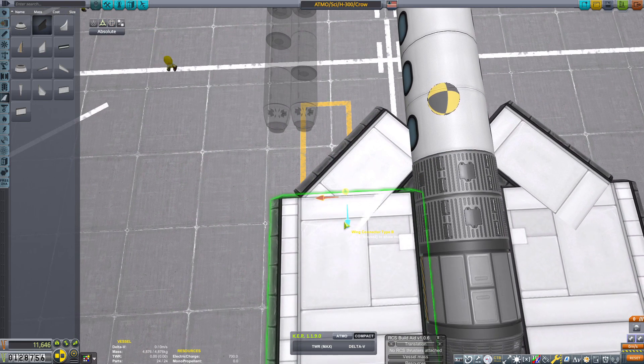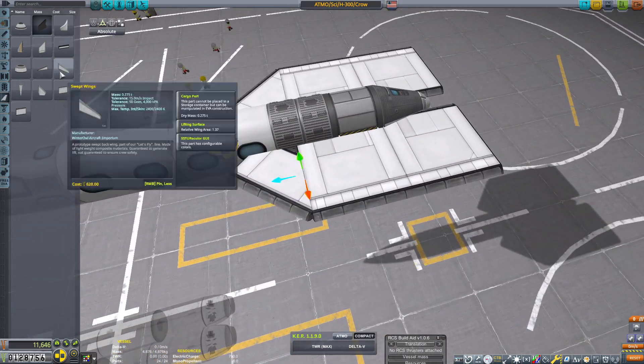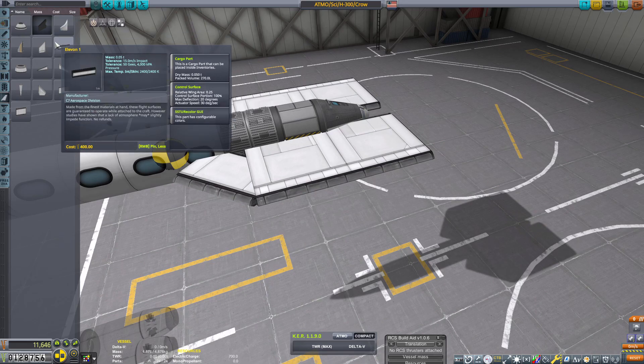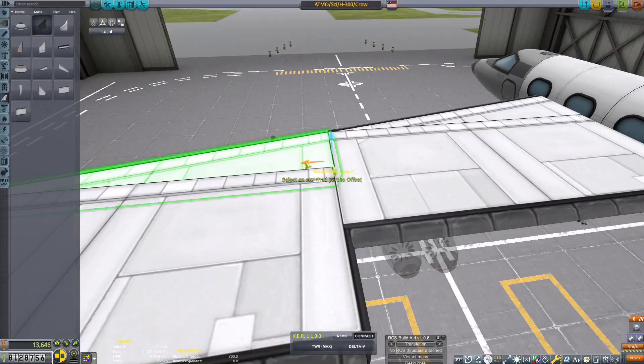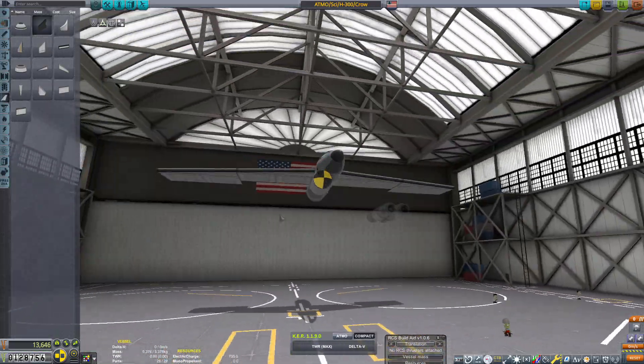And while yes, I could build a rocket to hopscotch over there real quick, the likelihood of me landing on the exact spot that I need to be on is... well, it's just bad. So what happens when you need to get to an exact area or exact spot that's far away? Well, you fly there.